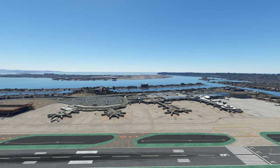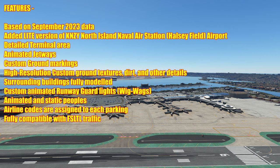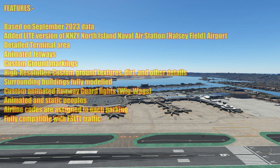So let's look at the list of features. The airport is based on 2023 data, which is a really good thing, so this is up to date. Added a light version of Kilo Rambo's Zulu Yankee, the North Island Naval Air Station known as Halsey Field Airport. You have a detailed terminal area, animated jetways, custom ground markings, high-resolution custom ground textures, dirt and other details. Surrounding buildings are fully modelled, custom animated runway guard lights, animated and static people, airline codes assigned to each parking gate, and it's fully compatible with the FSLTL traffic add-on.